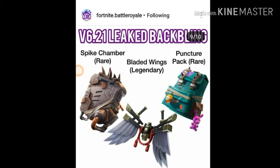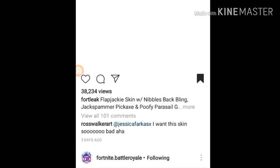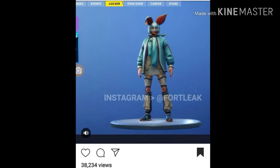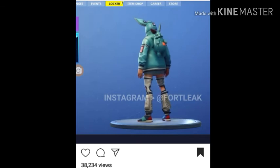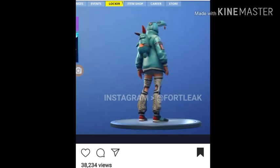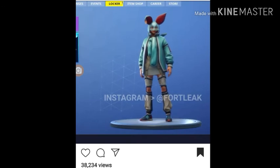Y'all see these back blings? Okay, let's keep going. What else do we have? This is the Flap Jackie skin with Nibbles back bling, Jack Spammer pickaxe, and Poofy Parasol glider. That's a lot to say.